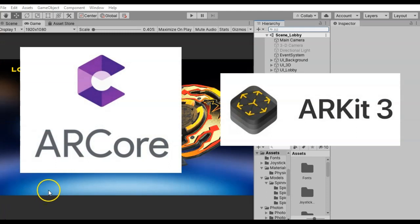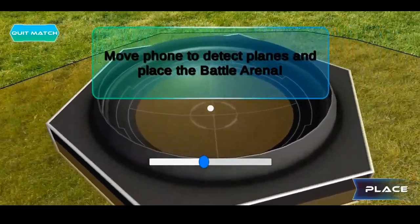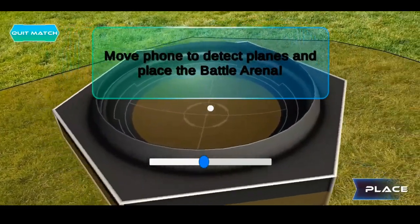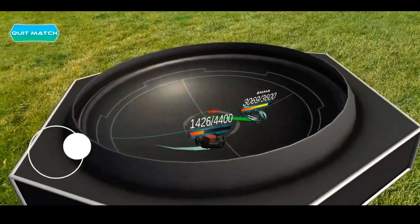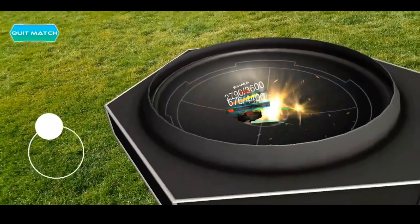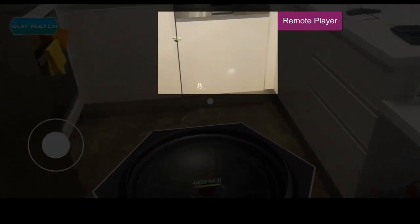After that, we will implement augmented reality into our multiplayer game. For augmented reality, we will use Unity's AR Foundation, which allows us to work with ARCore and ARKit in a cross-platform way. Google's ARCore and Apple's ARKit are the best augmented reality frameworks on the market. In the augmented reality section, you will learn the basics of AR like detecting flat surfaces, placing the game arena in the real world, AR scaling, and synchronization in multiplayer augmented reality — which is the trickiest part, as I spent a lot of time figuring out the best way to make multiplayer AR experiences work.